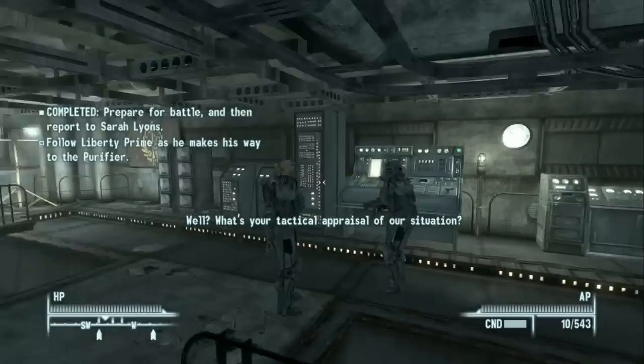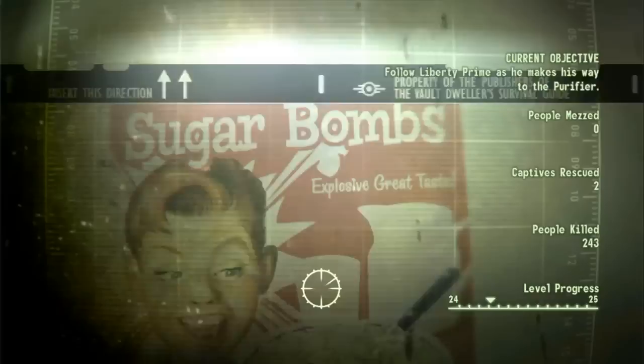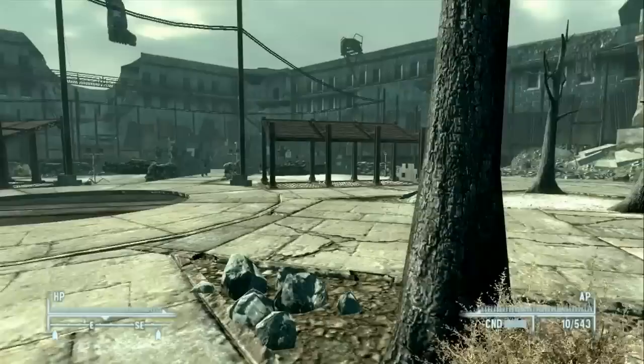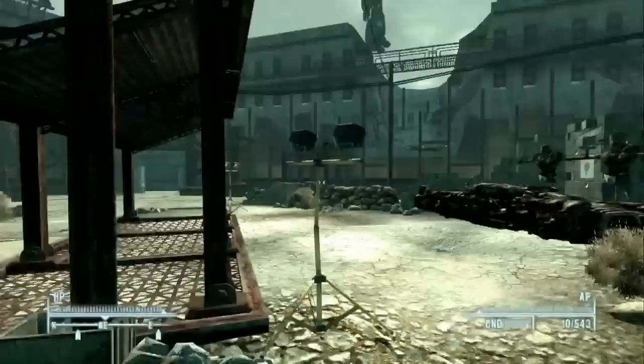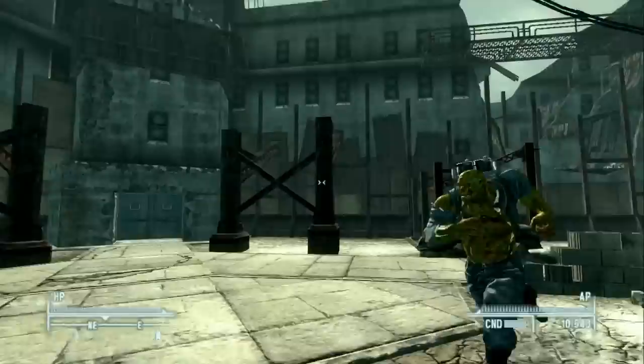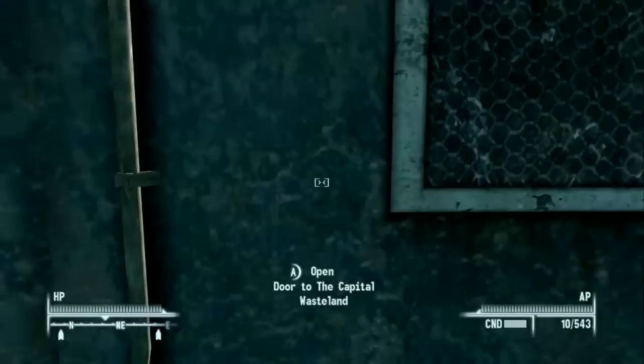We've regained control and need to follow Liberty Prime as he makes his way to the purifier. Looks like Optimus Prime and Liberty Prime share some similarities — never noticed that before! We exit the Citadel to find the giant robot and get a read on where he's heading. There's some confusion finding the exit — eventually spotting the double doors back out to the Capital Wasteland.